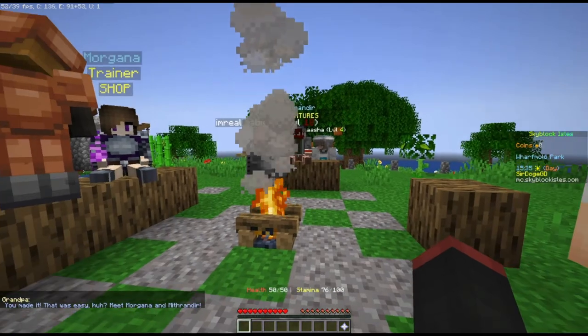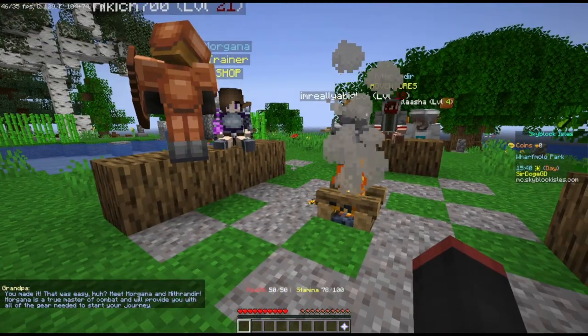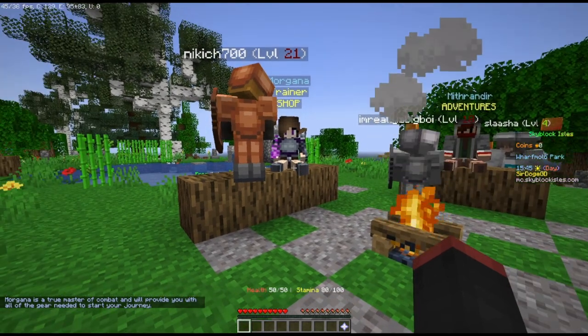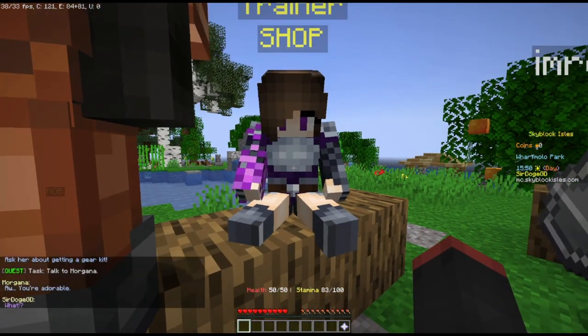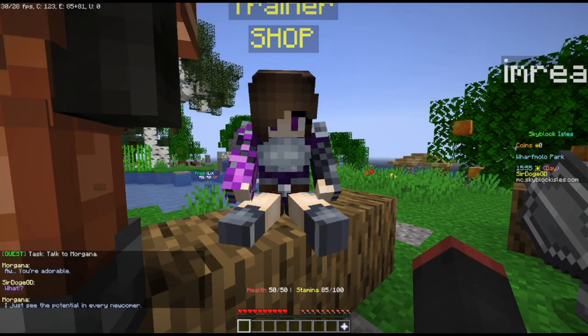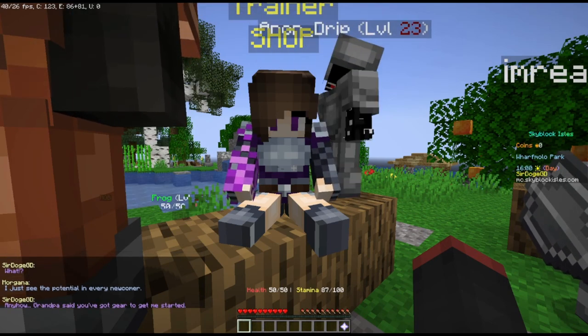Yep, I've done a lot of walking. Meet Morgana and Mithrandir — Morgana is a true master of combat and will provide you with all of the gear needed to start your journey. And what does Mithrandir do? Oh, you're adorable. I'm taken. I just see the potential on every newcomer.